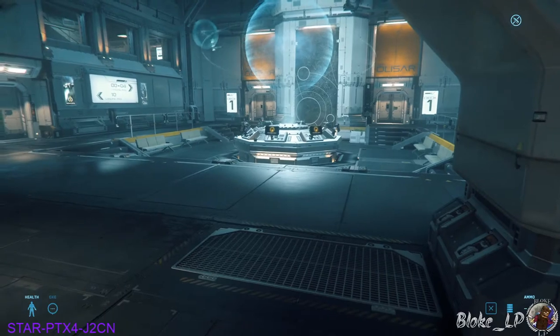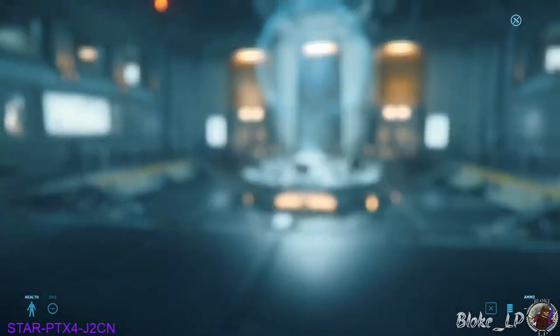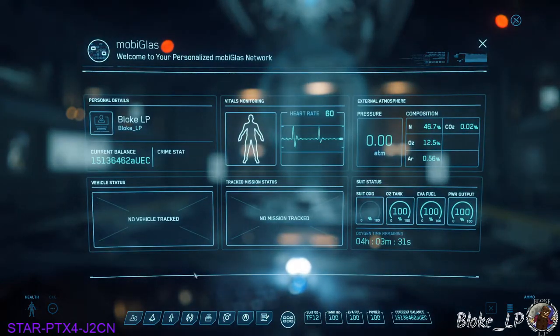For the sake of this video we're going to try to do a delivery mission. So we're going to press F1 — it'll bring up your Mobi Glass. In your Mobi Glass you're going to see a couple of different things: your current balance, and because I'm in the PTU I've got a lot of money. You're going to see how much oxygen you've got left. You can buy oxygen bottles, medipens and stuff like that from the stores. It'll also show you the oxygen level in the environment you're in, whether it's in a station or down on a planet.